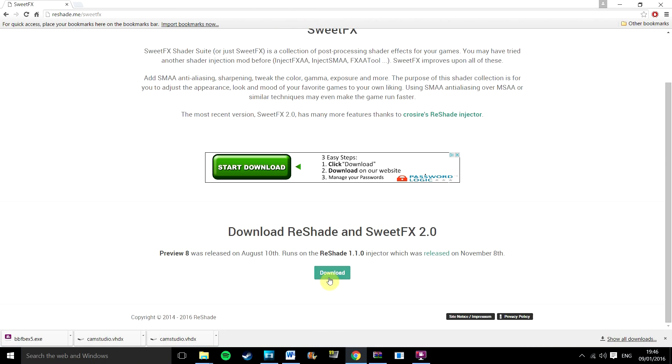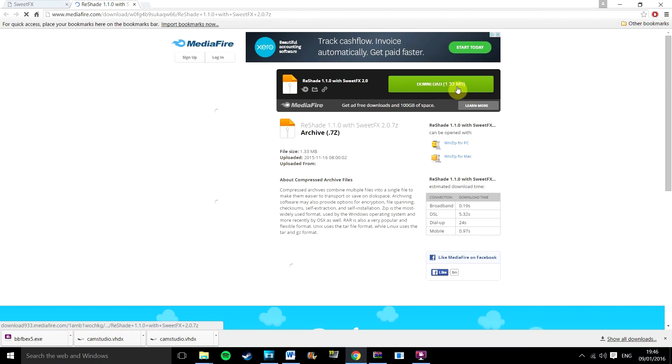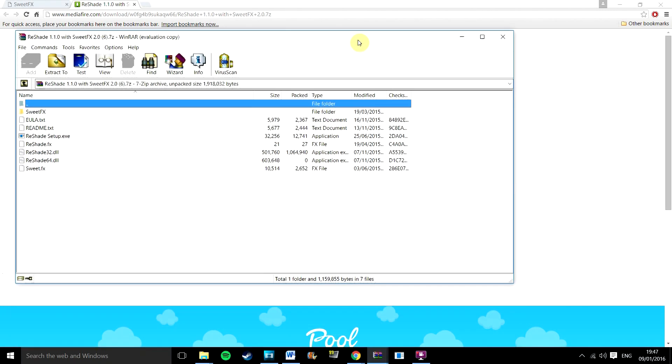The first thing you want to do is download a program called SweetFX slash Reshade. This program will actually apply the graphics for you. The location of it is linked in the description. Save this download anywhere you like and extract it.